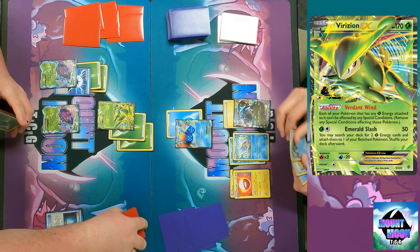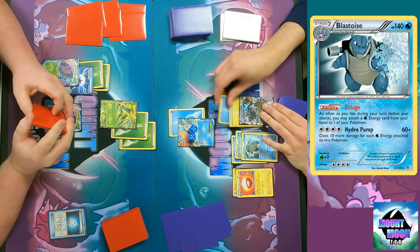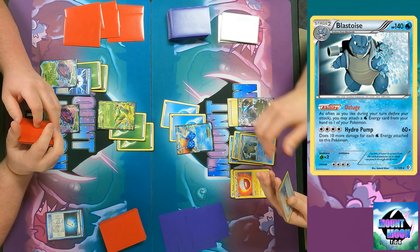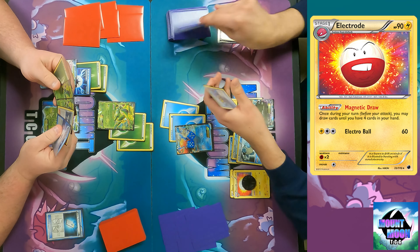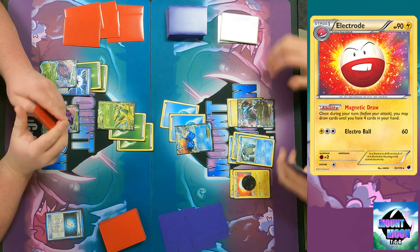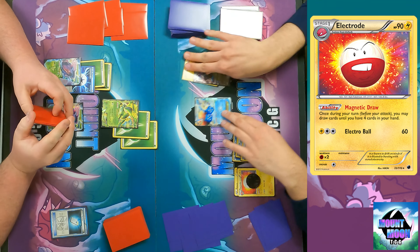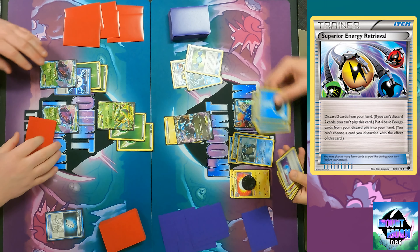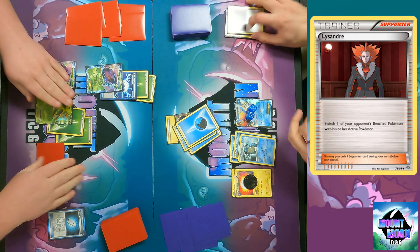I drew the Lightning Energy I needed to set up Blastoise. Do I have any Water in my discard pile? If I do — there's one in the discard — I can retreat and use Superior Energy Retrieval to get those Waters back. And there's my Rare Candy — a little late, but I do have one. Two retreat cost covered. Superior Energy Retrieval — better get out the Rare Candy and Blastoise because apparently Squirtles don't exist in this deck. That's fine, I'll get rid of the threat.